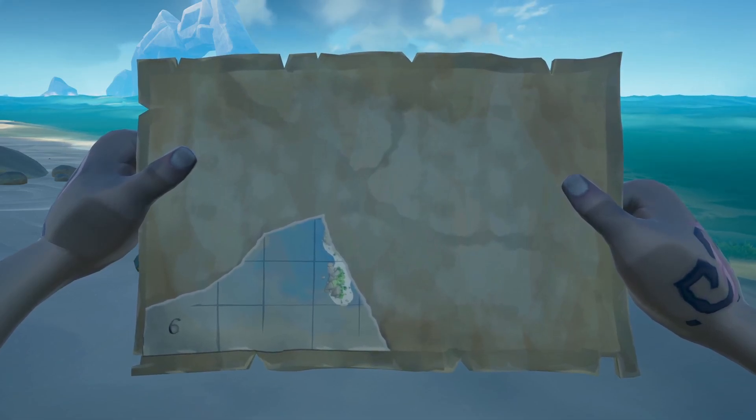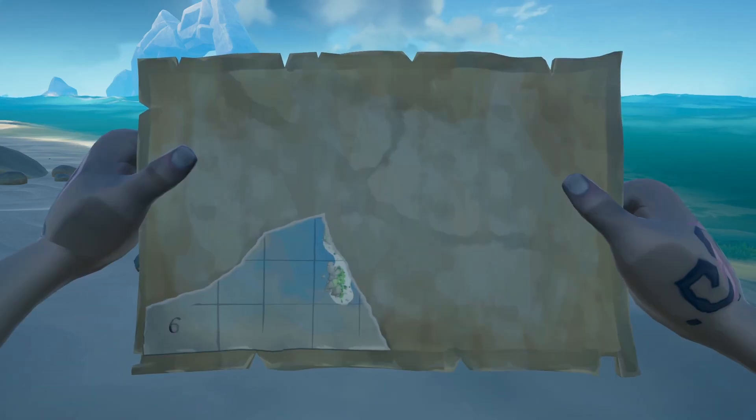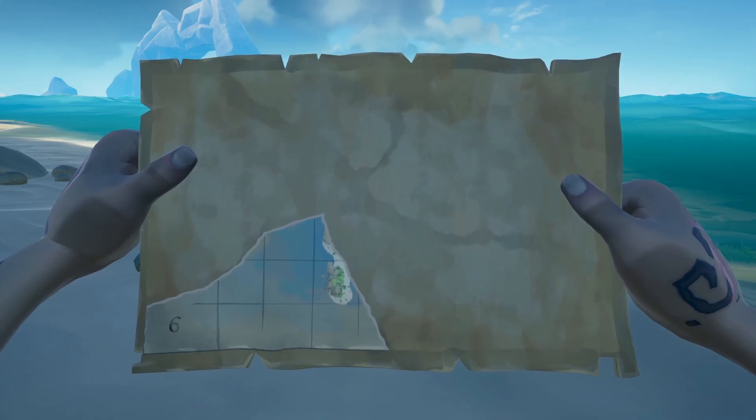Then you're going to obviously go to your map table — I hope you know where your map table is — and find where that island is on the map table, mark it, sail to it, and dig it up on the island. You'll get your key.